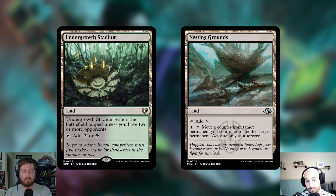Undergrowth Stadium enters tapped unless you have two or more opponents — so thank you for playing Commander — and taps for black or green. Lastly, Nesting Grounds should have been in the $100 upgrade but got missed. It taps for colorless or you can pay one mana, tap it, and move a counter from target permanent you control to another target permanent, as a sorcery. Crucially, you don't have to put it on your own permanent — you can move a finality counter to an opponent's creature, so if that thing dies, it's exiled forever.